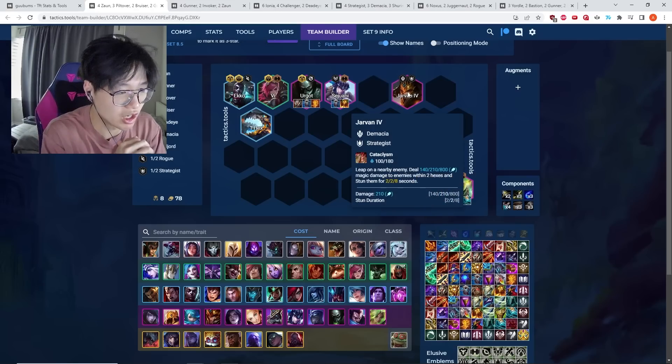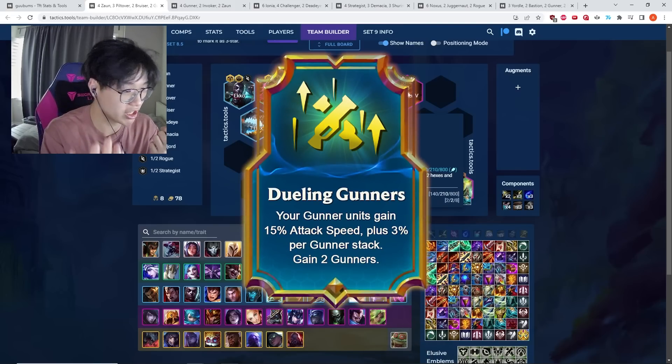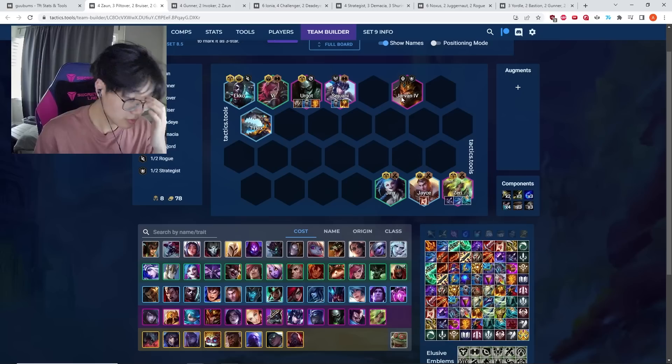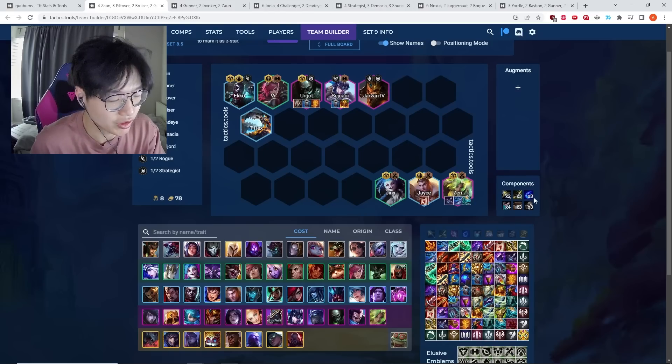The only really strong augment specific to this comp is Dueling Gunners, because it more or less gives a Rageblade to all of your Gunners. There are also a lot of strong generic augments — such as Tons of Stats and Gifts from the Fallen — that just give stats to your entire team, and these augments are going to be good for every comp listed today. Dueling Gunners is the only augment that is truly specific to this Piltover comp.